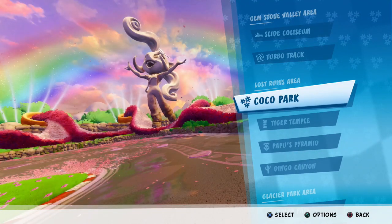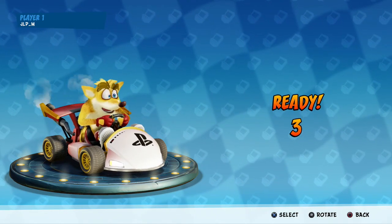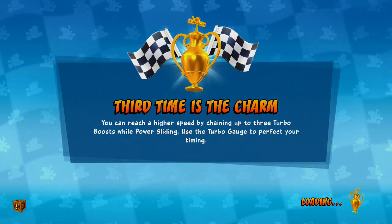Just go to single race, set the AI to easy, put the laps at seven, and then choose Crash Cove. I was stupid and did this on Coco's Park because I didn't read that it has to be on Crash Cove. So yeah, do it on Crash Cove, not Coco's Park, not any other track.